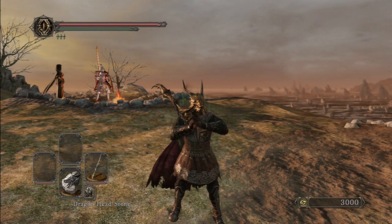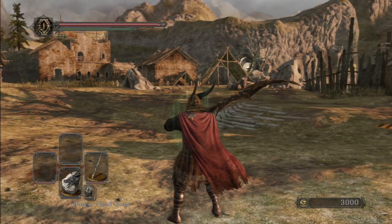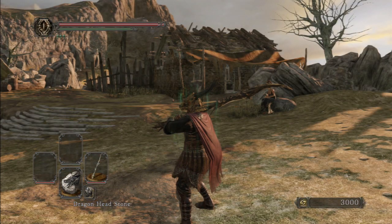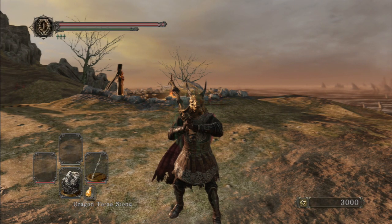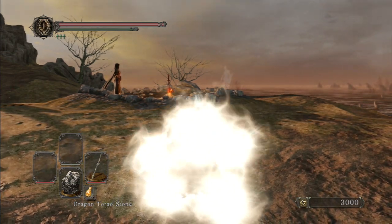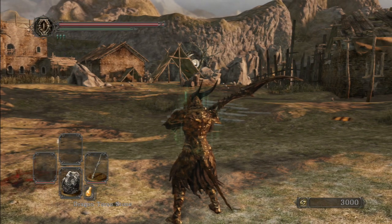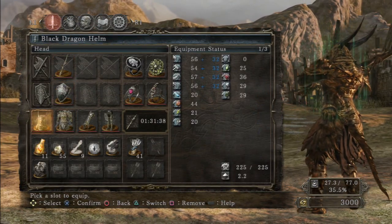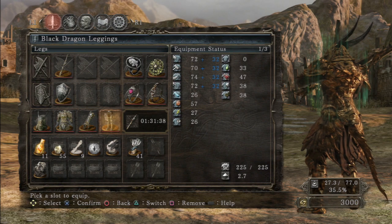What's cool about this — I'm playing on PS3 by the way — if you click Square with the headstone it actually transforms your head into a dragon armor head, which is pretty nice. For the torso stone, when you click it you get the complete black dragon armor set; it actually changes your armor.